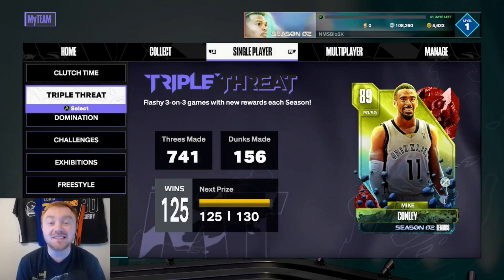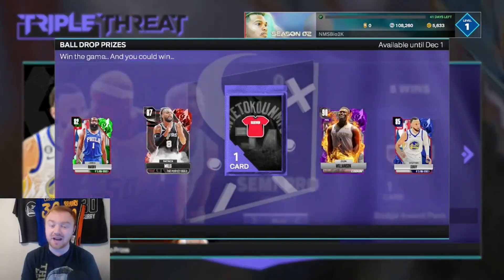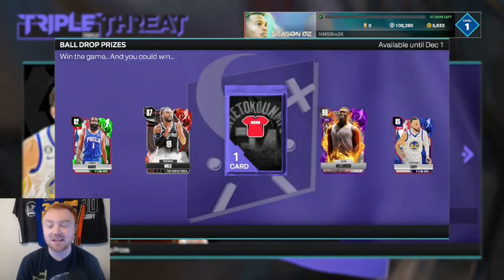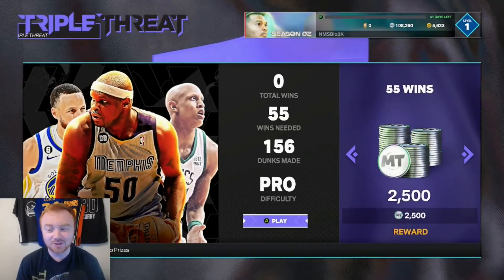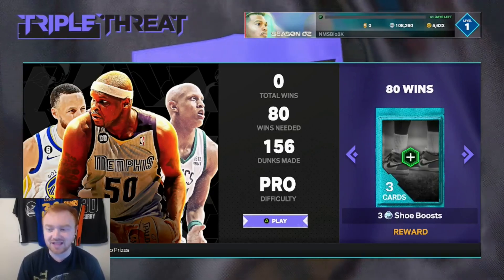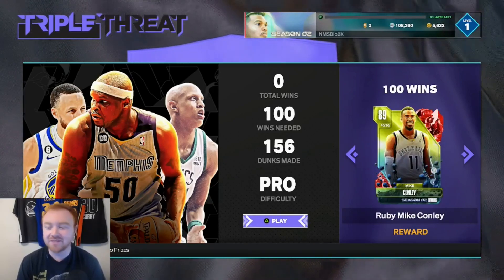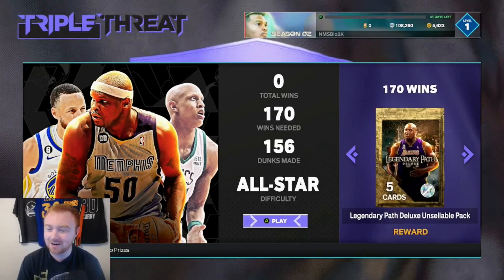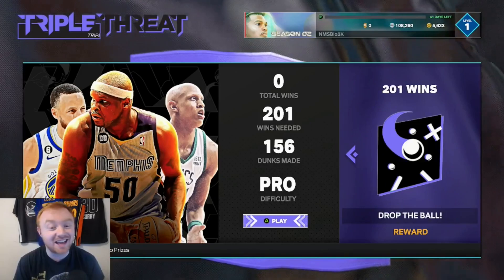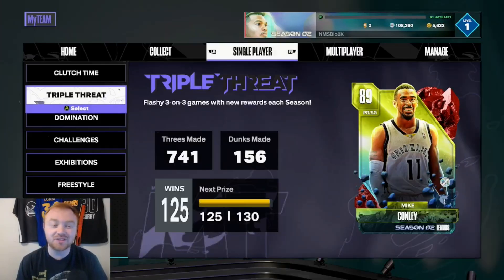Offline Triple Threat is still a solid MT-making move. Not only are you going to be getting a ton of MT from just playing the games, but going through the board there are a lot of tokens — 2,500, another 2,500, 3,000, a pack, another 5,000. And there's a Legendary Path with some pretty good rewards too. Overall, playing the different modes is definitely the move to make a lot of MT in this game.